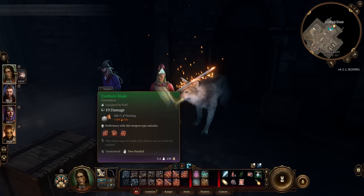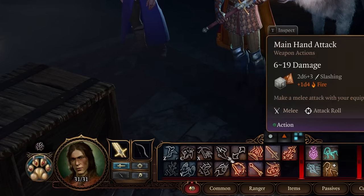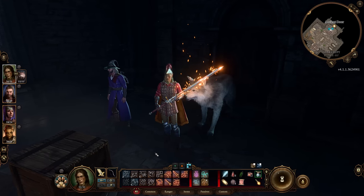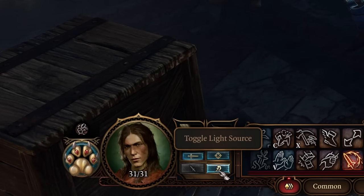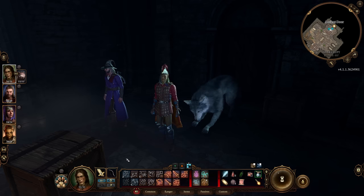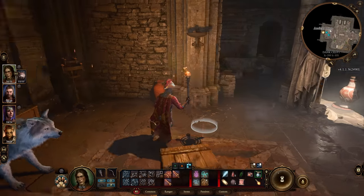To the left of your hot bar, you have your melee weapon and ranged weapon. Whatever skills come with that weapon will be shown in the Common part of your hot bar. You can switch from melee to ranged by pressing F or clicking the buttons. You can also pull out a light source — if you have a torch in your inventory, click the torch slot button and your character will pull out a torch, making dungeon delving much easier.